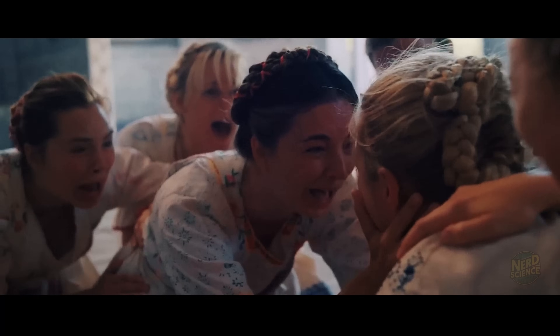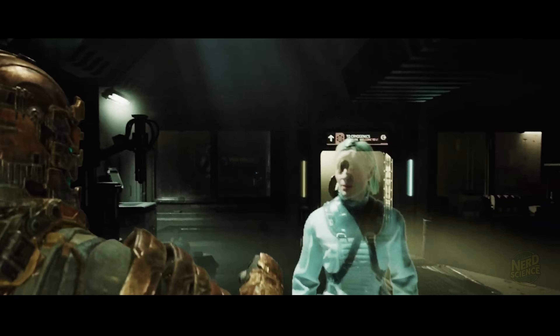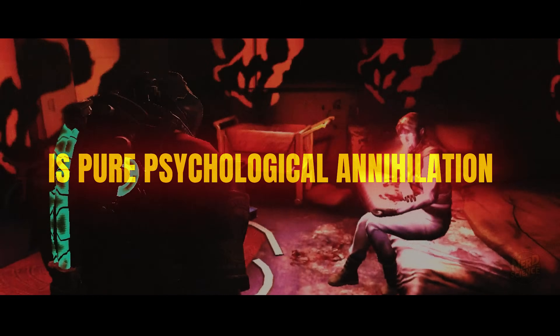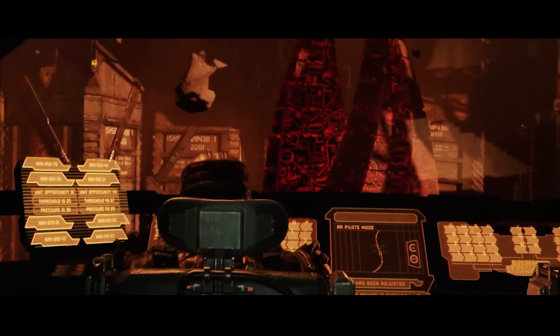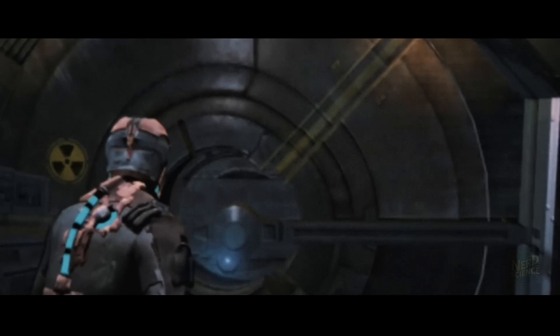This mirrors real-world psychological phenomena like group hysteria, where fear and belief spread irrational behavior across entire communities. Except here, the influence is being broadcast like a signal, and everyone exposed is vulnerable. There are scientific studies suggesting electromagnetic fields can affect brain activity, especially near the limbic system — the emotional core of the brain. Theoretically, interference in this region could trigger fear, aggression, confusion. But the effects observed in real experiments are subtle: mild discomfort or mood shifts. What the marker does in Dead Space is pure psychological annihilation. The scariest part? You begin to lose your grip on what's real. You can't trust your eyes, your ears, even your own memories. In a place where one wrong move can get you killed, that level of mental distortion is deadly.